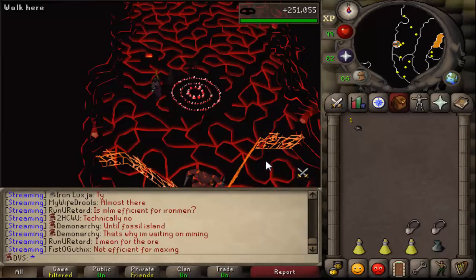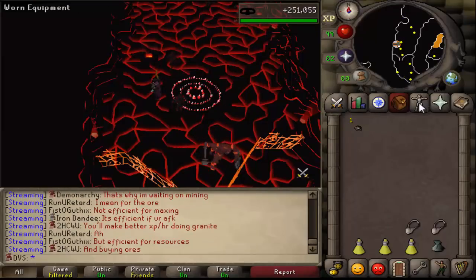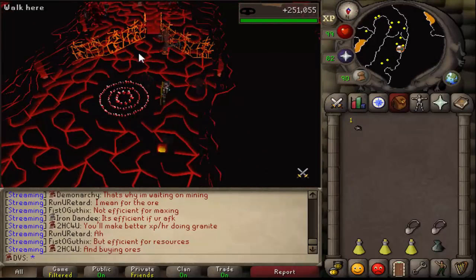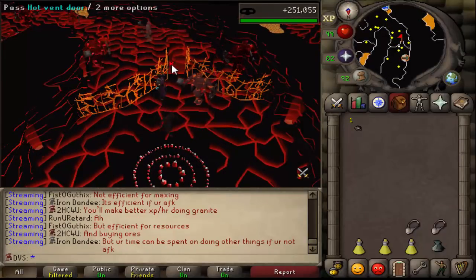Once you have all of this and you're ready to go, either teleport to your house if you have a fairy ring in it, or what I do is go to Relekka and use the fairy ring there. You're going to want to use the code BLP, and what this is going to do is put you right at the entrance. You need a fire cape to get in here — you don't have to sacrifice it, you just have to show it to the guard and he'll let you through.